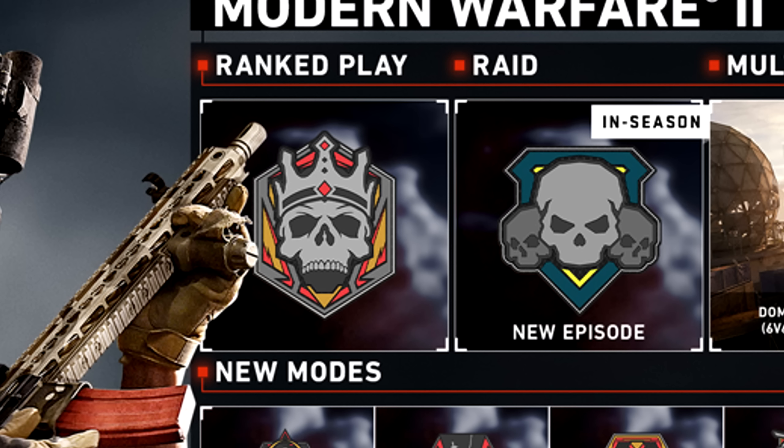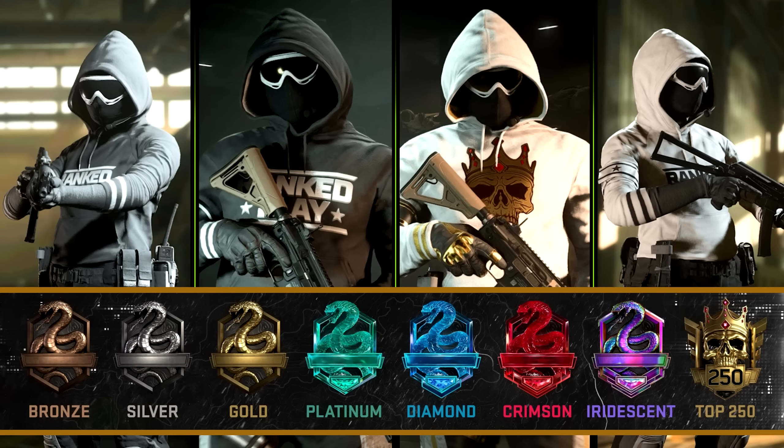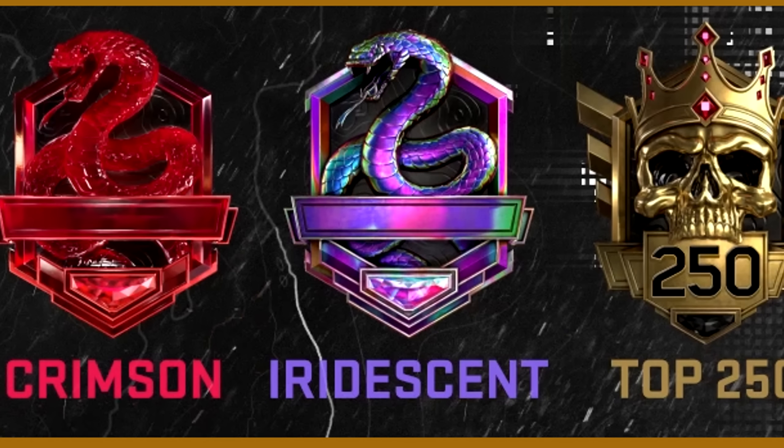In terms of new features on Almazra, you'll see the 1v1 Gulag return. It'll still be the same Gulag map — just you and somebody else with no Jailer anymore. They'll go back to the domination flag where you have to capture it before your opponent to win. We also got redeploy drones coming in mid-season and a bunch of other cool stuff.